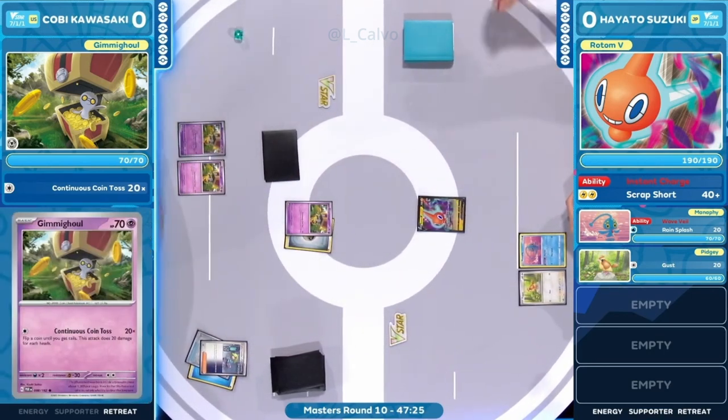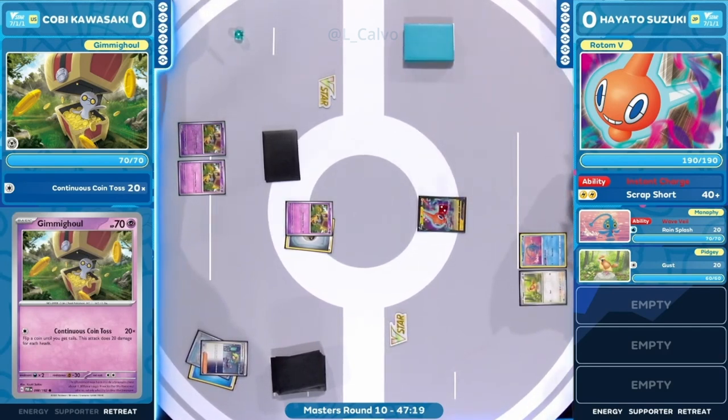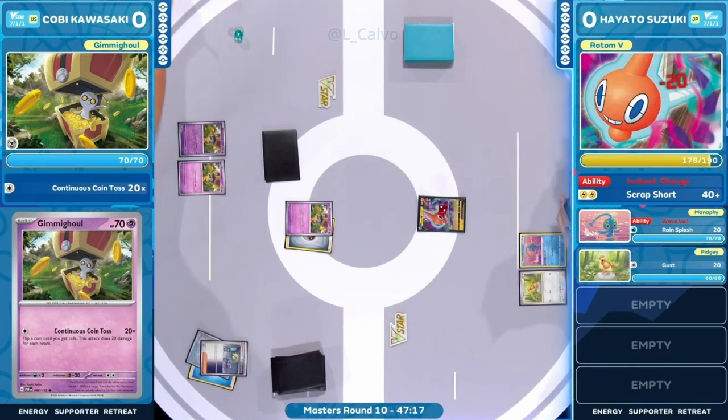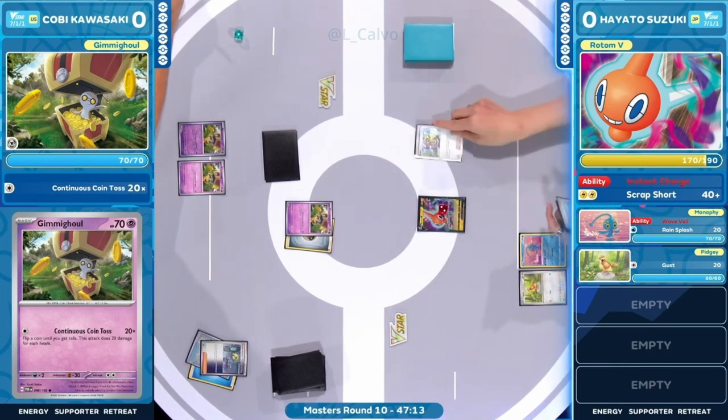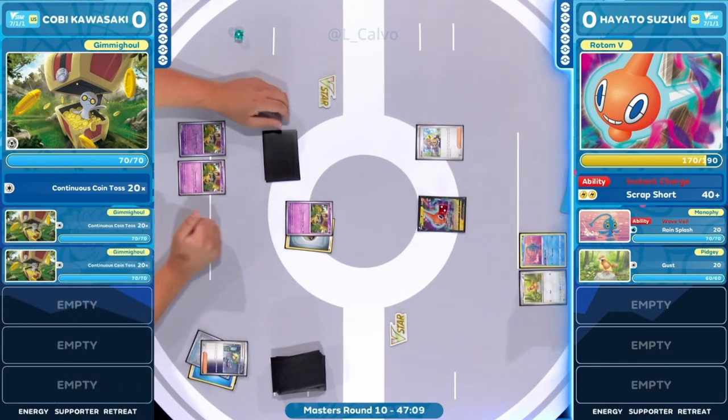We're going to see the energy attachment and a coin flip off that Gimmighoul — it's until you get tails, so we could have seen a knockout! It does say continuous coin toss — that's the capitalism mindset we're looking for from Gimmighoul. This deck is very themed; you've got to be feeling lucky to play this one.